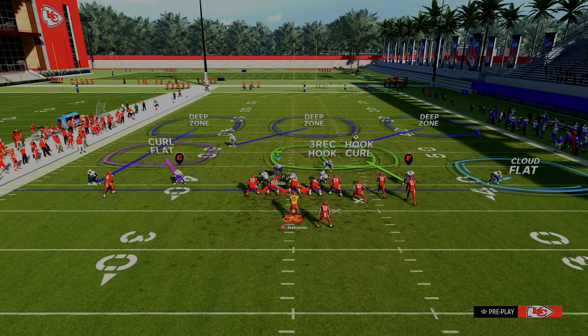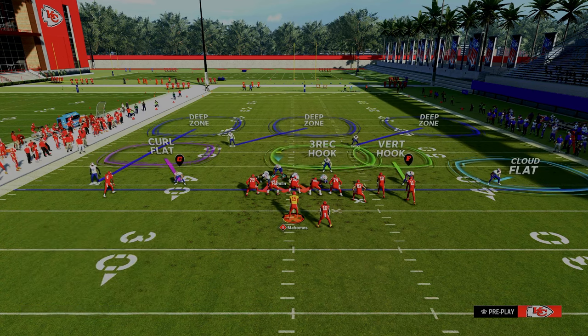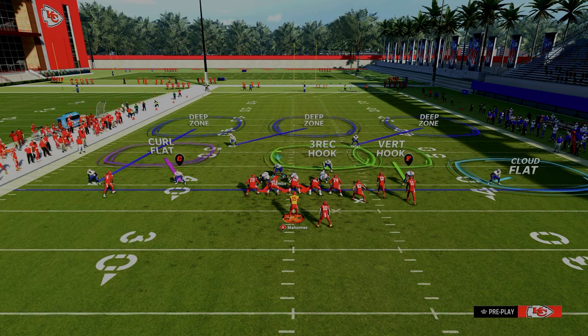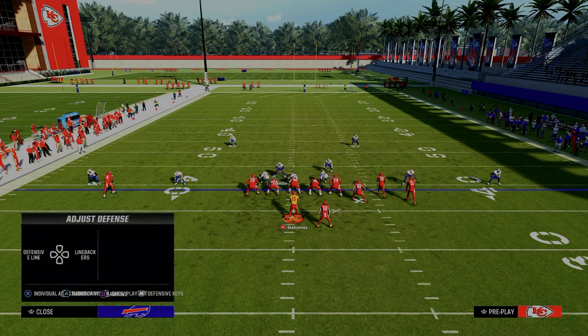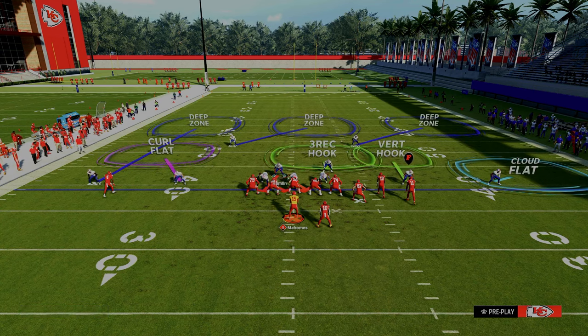I like to crash inside and blitz my user. Then — and this is an optional extra step — I like to put a vertical hook on the right. And this curl flat defender, if the running back is not over there, I'll either put him in a vertical hook or a hard flat. You can leave him on the curl flat if you want, but I really like to utilize the hard flat.